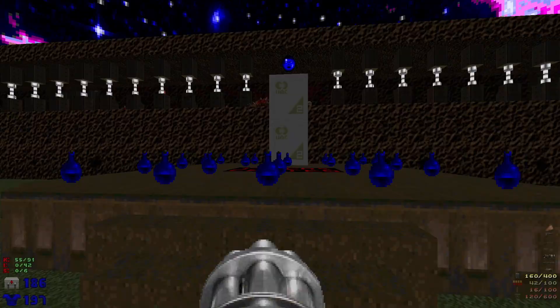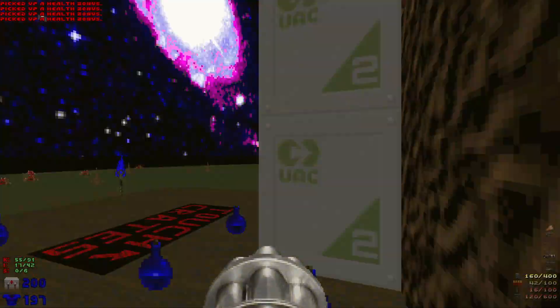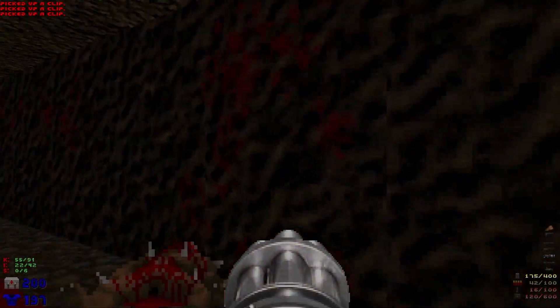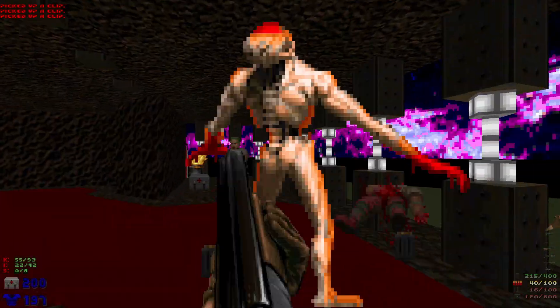All right, looks like that's all of them. Let's head up here and grab all these health bonuses, then lower this down. We have to grab this supercharge even though we have 200 health. Let's head up here and we're going to head over here and take out this arch-vile.